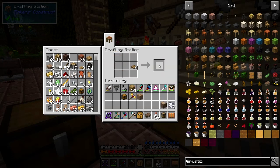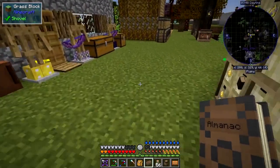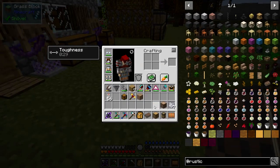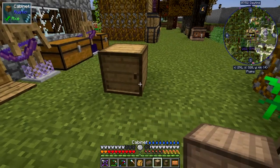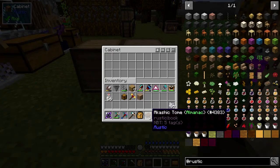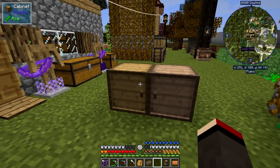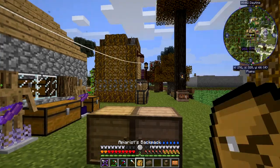We get an ironwood cabinet and an oak one. I'll put those down. I reckoned these might be single-item type storages, but if I read the book properly — no, it's a full inventory, and they double up. How about that! So that's another storage option.